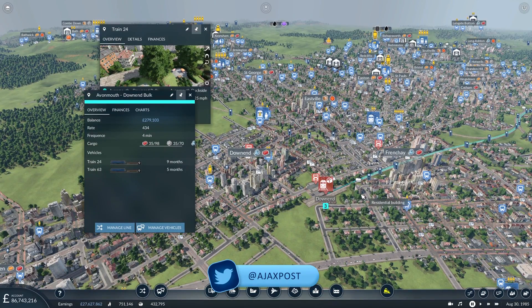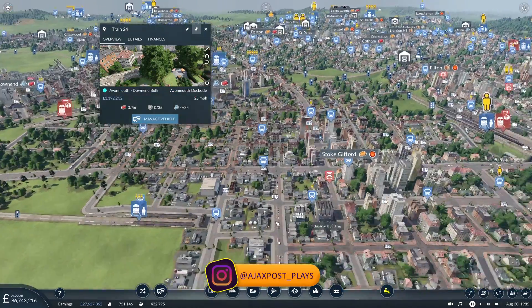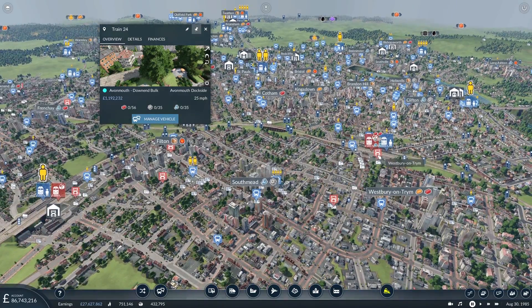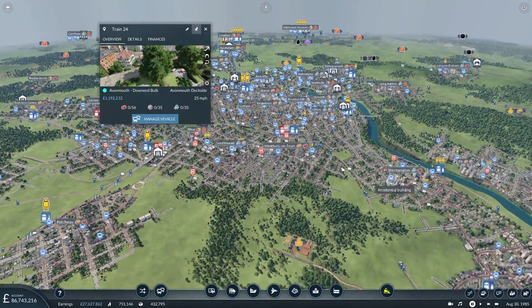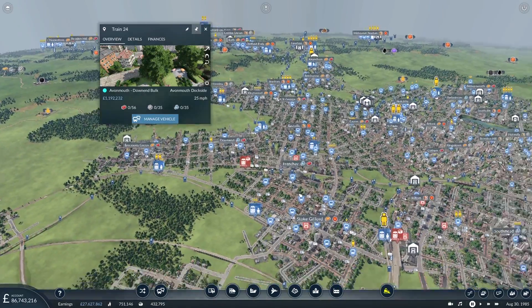Now at the end of the last episode I discovered that absolutely no goods whatsoever were being delivered to Down End. I had thought that might be because I had put into Westbury — I had connected this Southmead lorry stop here, this truck stop, to deliver spare goods from the Westbury train station into Southmead as well. I thought that had taken all the demand away, so the game found it easier and cheaper to get goods into Westbury and Southmead rather than carrying on to Down End.